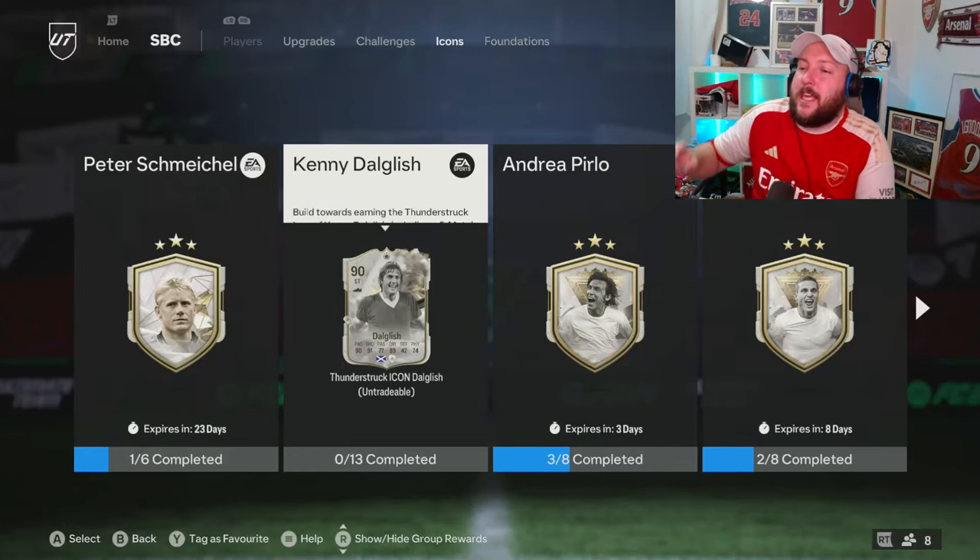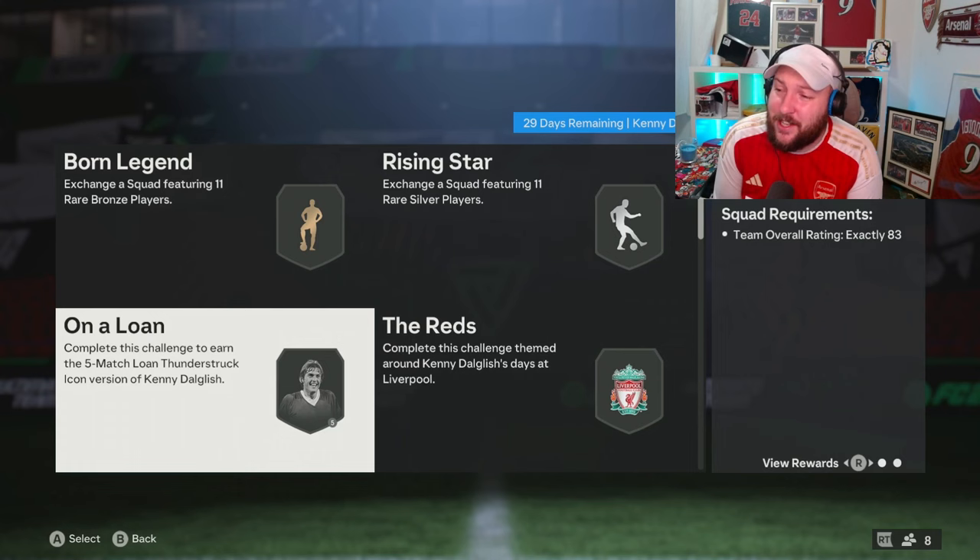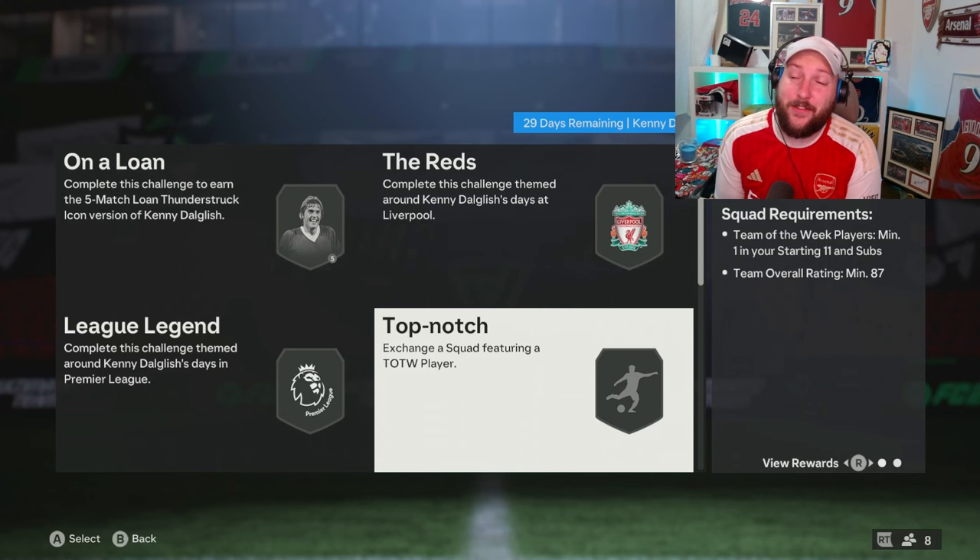So just a quick recap. Kenny is going to be very expensive. We are looking at a bronze rare, silver rare, an 83 squad, an 85 Team of the Week Liverpool, an 86 Team of the Week Premier League, an 87 Team of the Week, an 87, 87, 88, 88, 89, 88, 89.